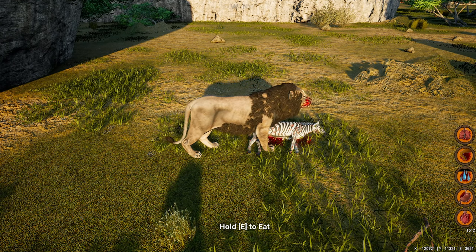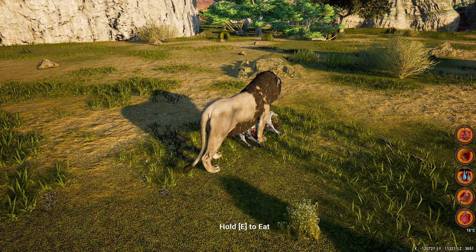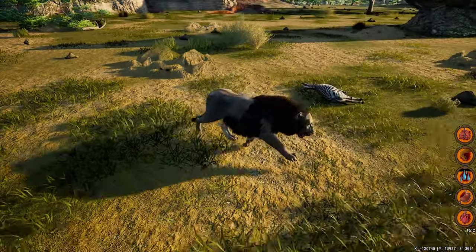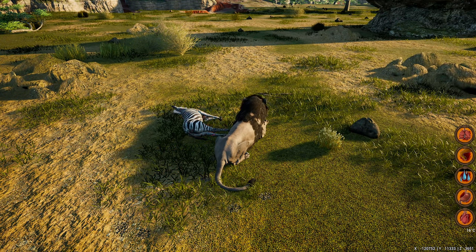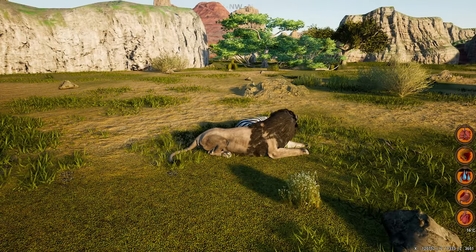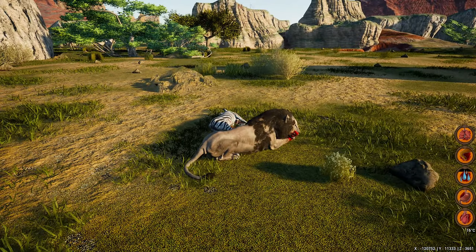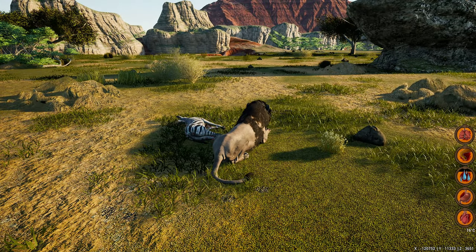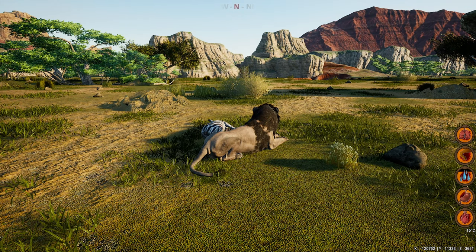And we got a perfect meal to fill our stomach to start the day. I was a little bit worried about this zebra because if she was an adult zebra it would give me a lot of problems. But I do think because it's a sub-adult, or might be a juvie — thank god it died on two hits. I'm going to stay here until the carcass disappears and then drink a little bit of water and make our way to the oasis.